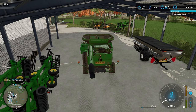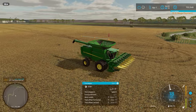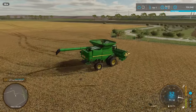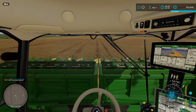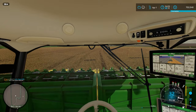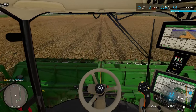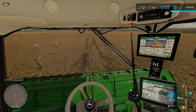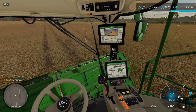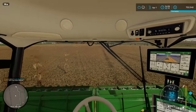There you go - let's bring the other combine in as well and clear the course off. Different view - we'll take this one back in-cab. Not much of a view with the header all the way up though - I'll just lower the header down. Still not much of a view.